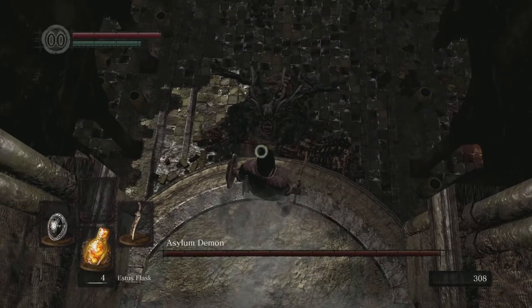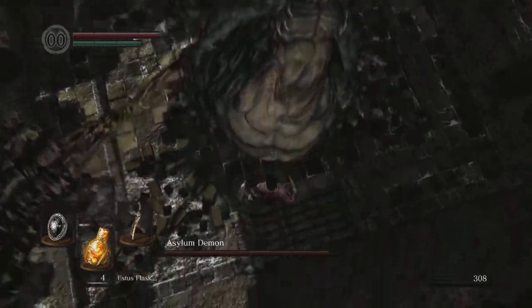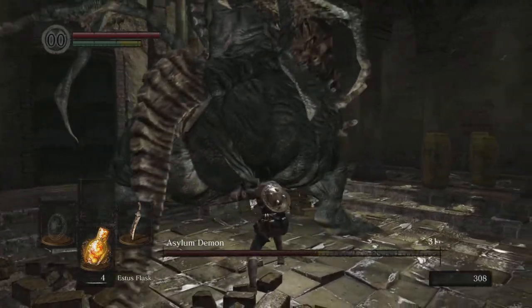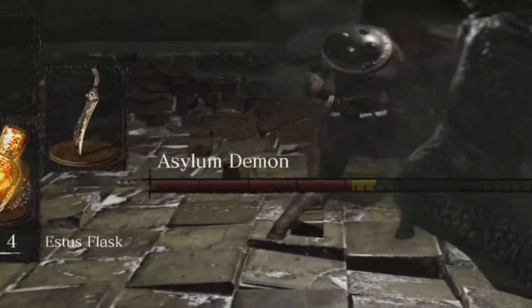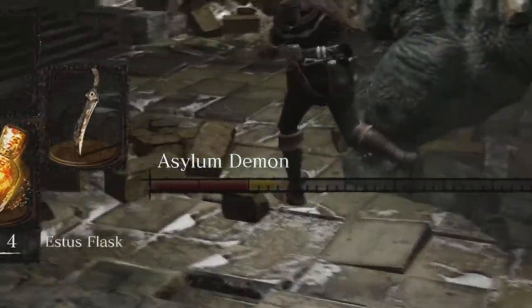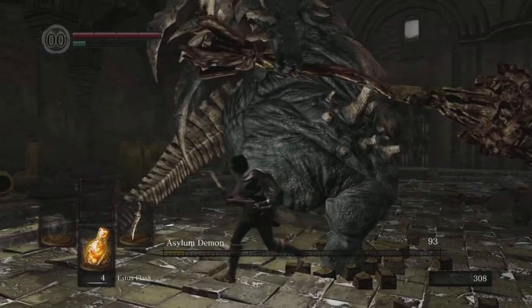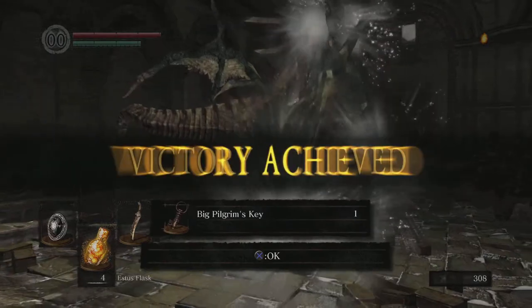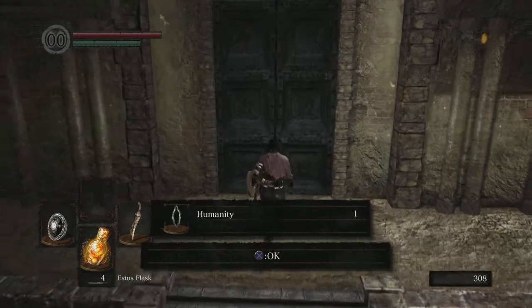It's easier to get the parry timing down on regular shields because they don't have that wonky animation. On enemies like the Asylum Demon where you're just striking at their flesh, it's very easy to get bleed damage. One, two, three hits and you get a critical hit on an enemy like the Asylum Demon. There are certain situations where a weapon like the Bandit's Knife can work really, really well.